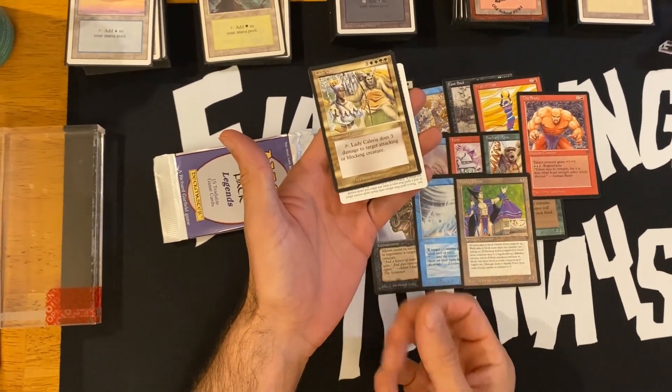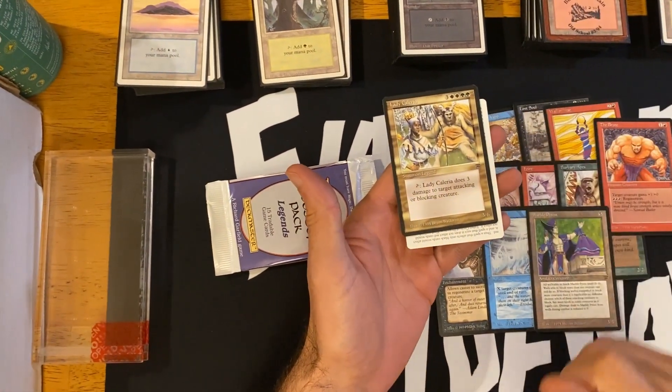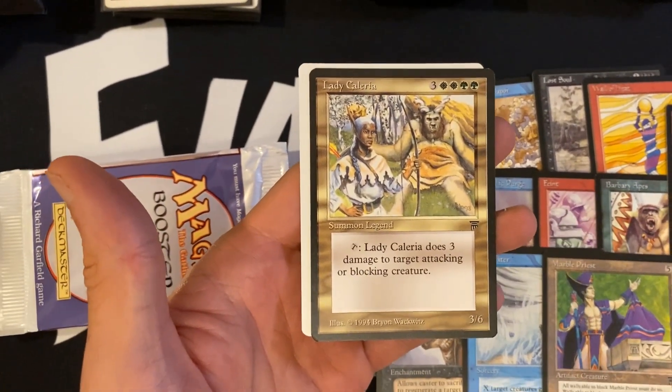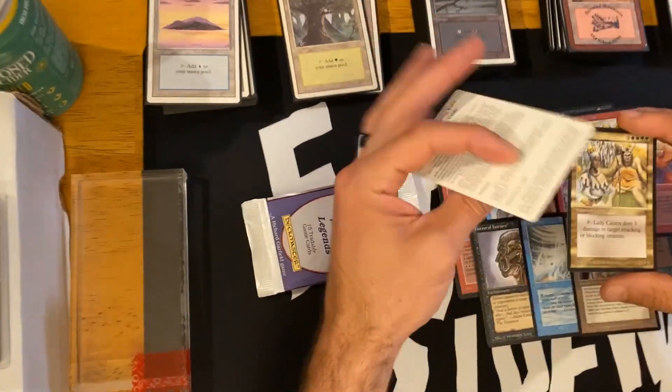Lady Calaria! Three, two green, two white. Tap — deal three damage to target attacking creature. For a 3/6. Big lady right there. Very busy artwork — a lot of artwork. Cool card. And there's the rules card.